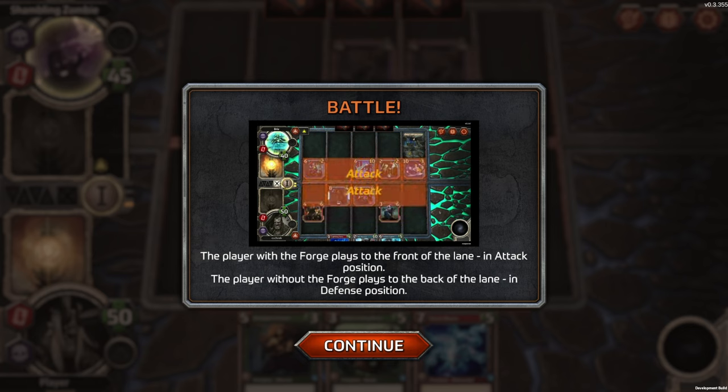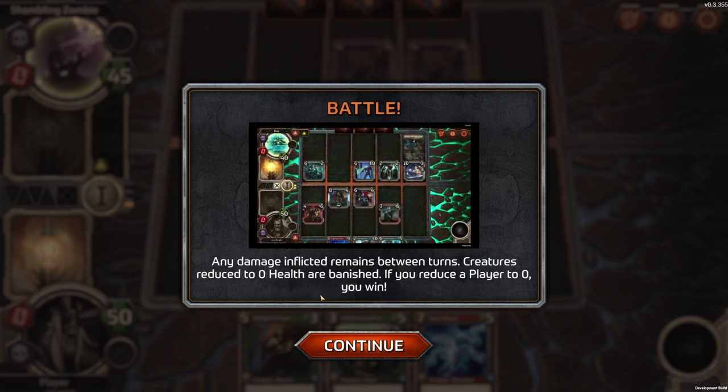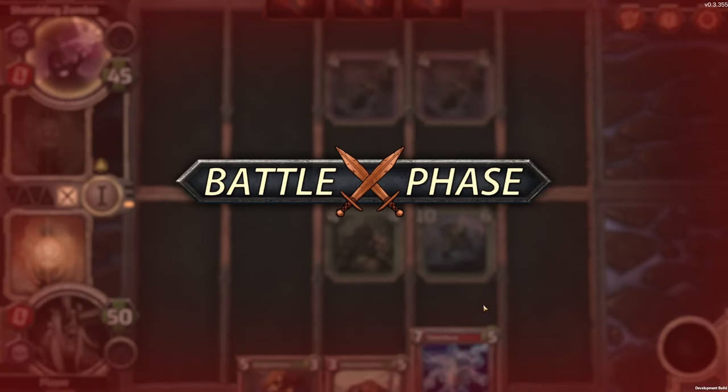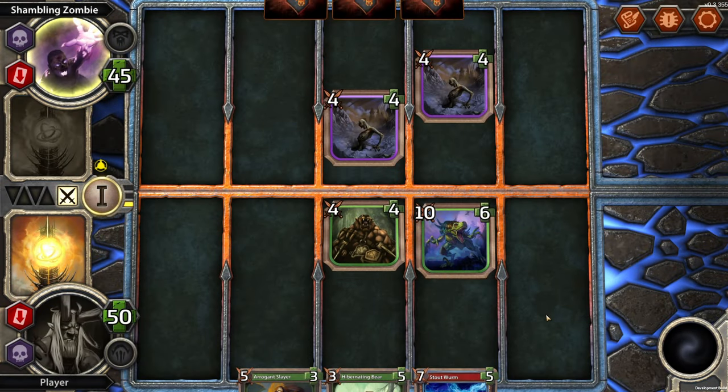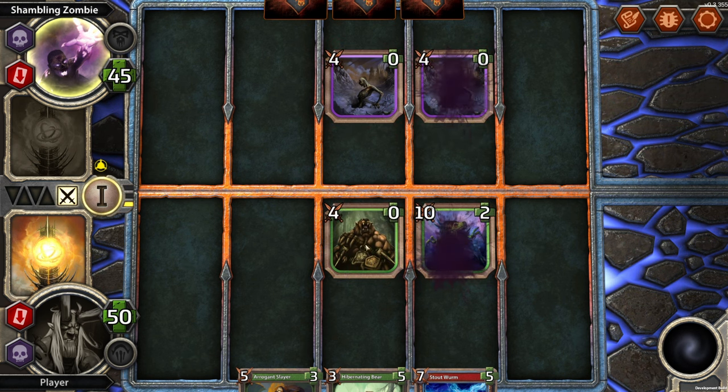Whoever has the forge — is that this here? So attack in the front, defense in the back. If attacked, creatures in the back row fight back. Unopposed creatures attack the opposing player. Any damage inflicted remains between turns. Creatures reduced to zero health are banished. If you reduce a player to zero, you win. Alright, so we're on the attack — we have the forge, because we're up front.